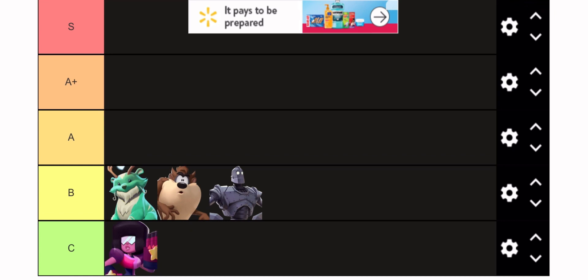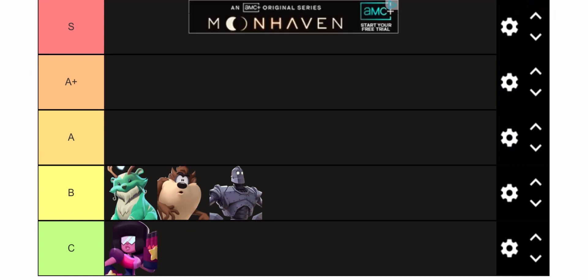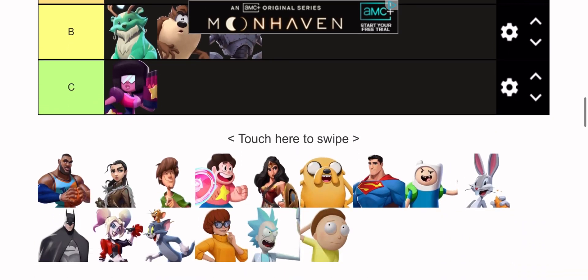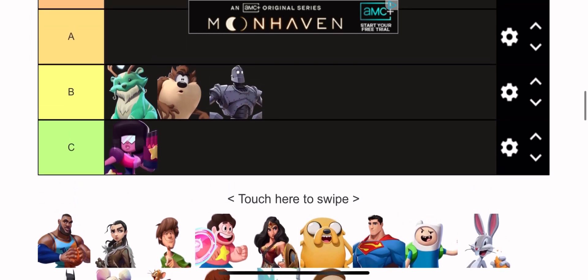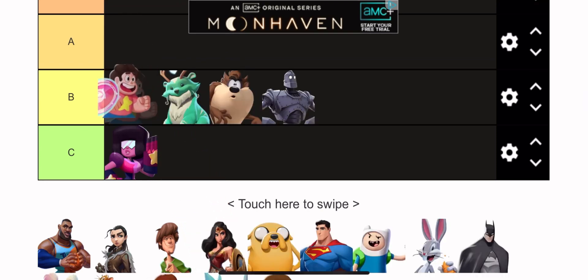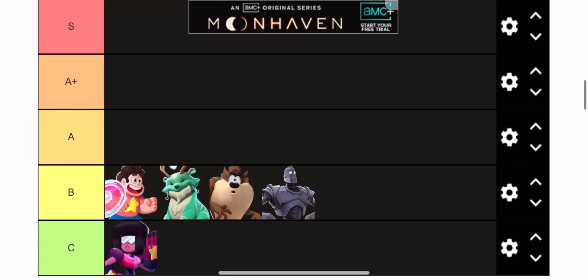Next we're gonna put in Rain Dog. I honestly could put Rain Dog in A tier, and here's why: Rain Dog has the craziest down air, he has a really good up air. The only thing I hate about Rain Dog is his recovery — his up special is like nonexistent to get back to the stage. You gotta use his side special to get back, and that puts you at a huge disadvantage when people come down and spike you off stage, hitting your side air. But other than that, his zoning and everything else he has is really strong.